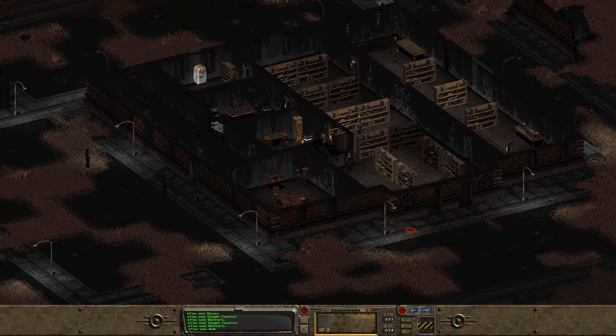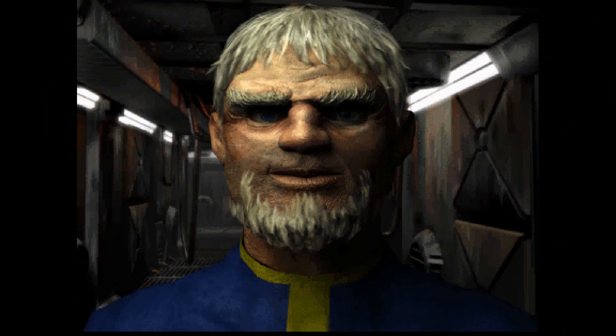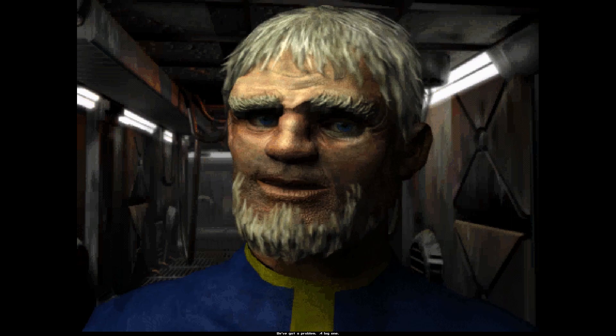But at the end of the day, Talius abandoned his initial mission of obtaining a functioning water chip for Vault 13. This then forces Jackarin to find someone else to find a replacement chip. And this is where you — the Vault Dweller — actually come into the picture, and where Fallout 1 actually starts. We finally got here.